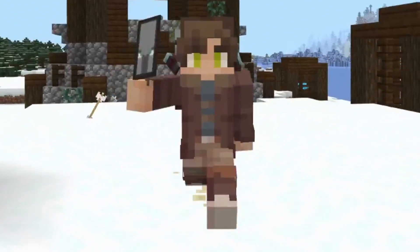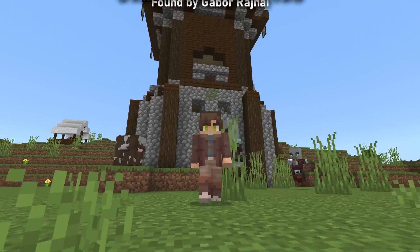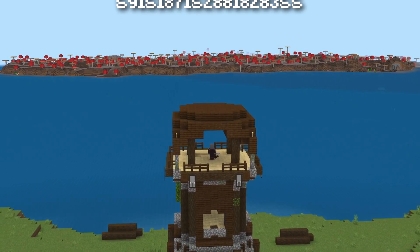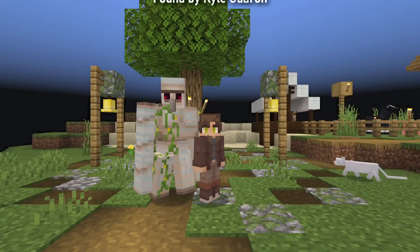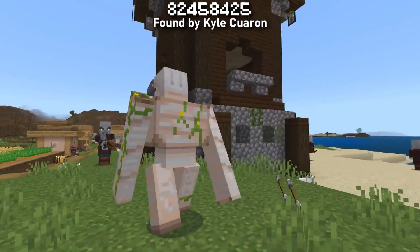We actually stumbled across a few other outpost spawns that you may wish to try if you're brave enough. This one spawns you right at the base of an outpost opposite a large mooshroom island. This one spawns you next to an outpost that sits on some epic coastal cliffs, and this one spawns you right in the middle of a brutal war between pillagers and an iron golem.